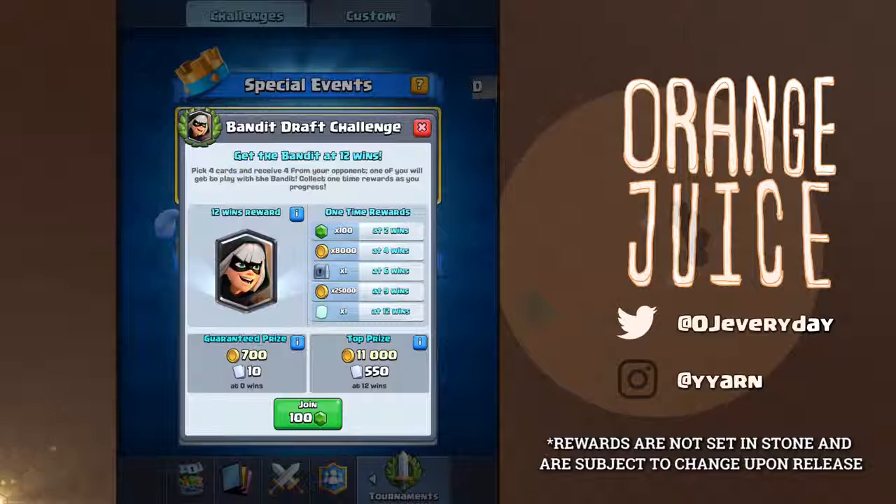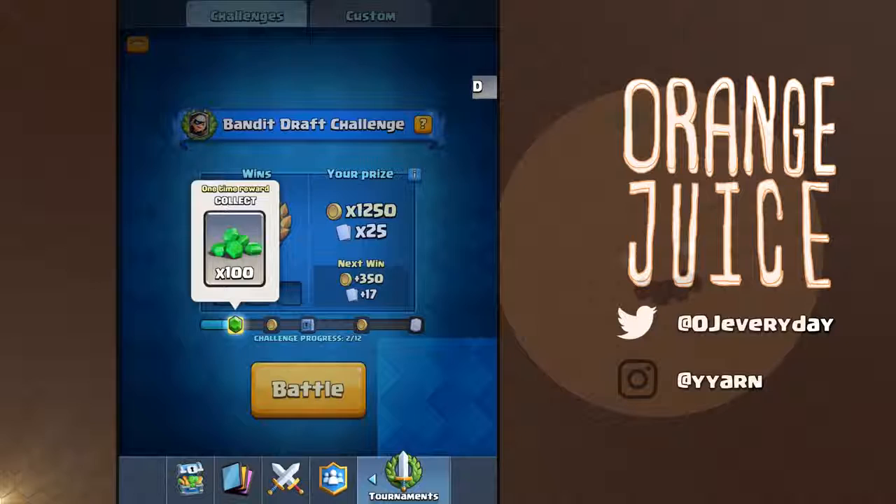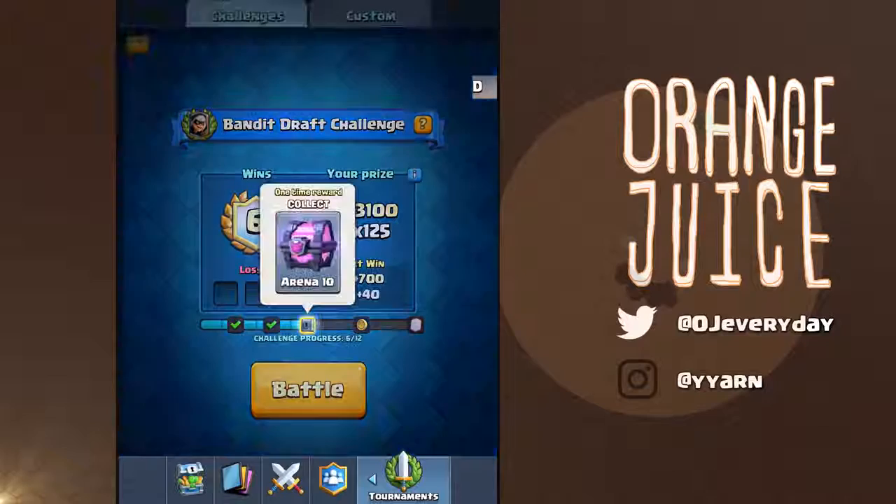These are one-time rewards: 100 gems at 2 wins, 8,000 gold at 4 wins, one magical chest at 6 wins, 25,000 gold at 9 wins, and one bandit at 12 wins. For example, if you reach 2 wins, you automatically gain 100 gems and can keep playing the challenge. Once you reach 6 wins, you automatically open a magical chest on the spot and can continue to play.